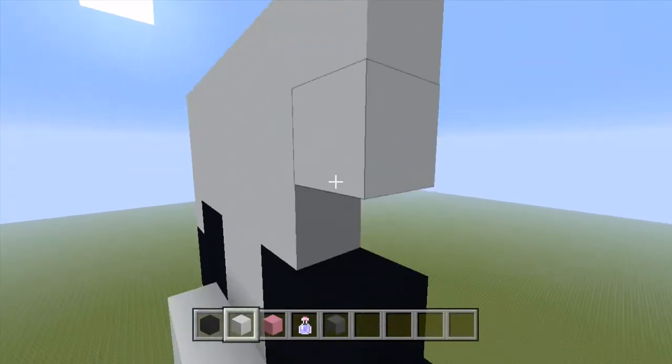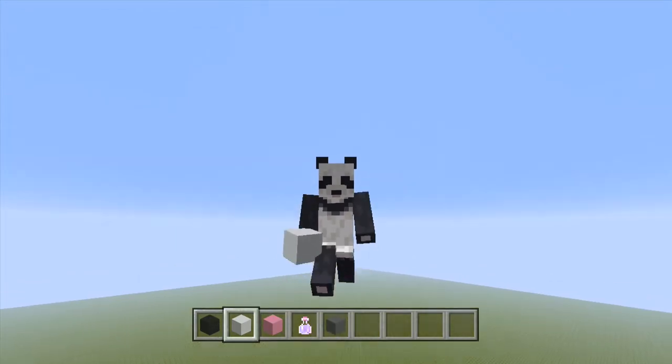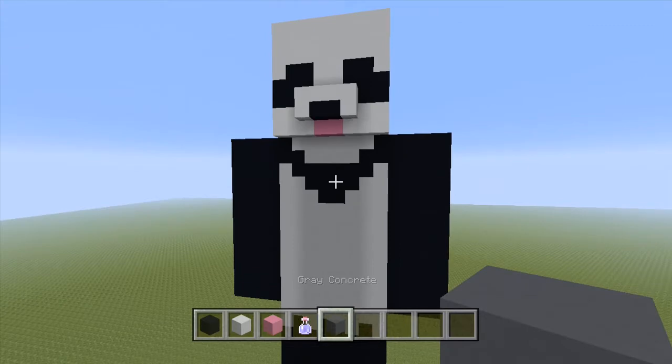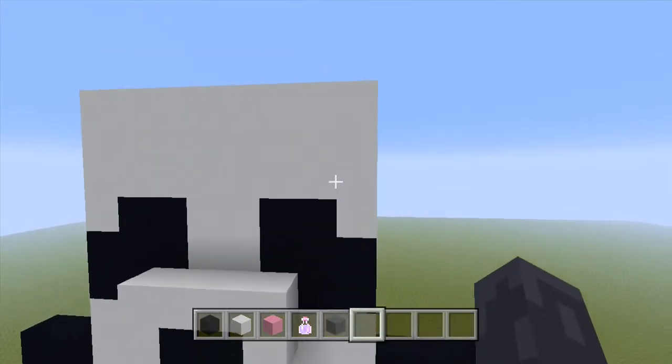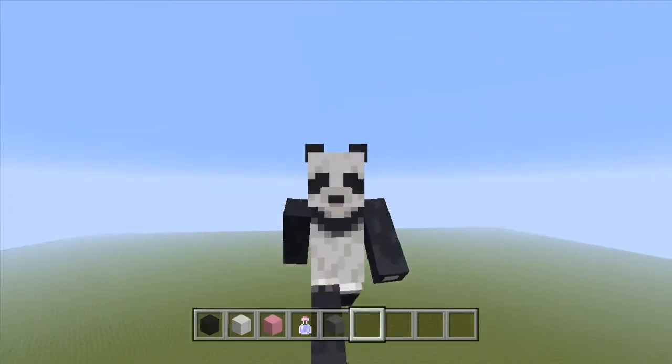If you want to change any of the shading, you know, make it a bit more like the actual skin — I'm making it more like a fun simple version. I don't want to add the shading, I just find it looking a bit weird, and it's more simple doing it this way. I think I prefer this. Oh yeah, we need the ears next.